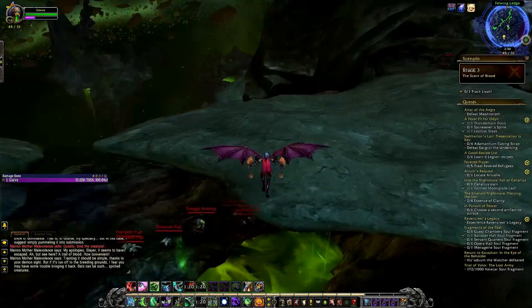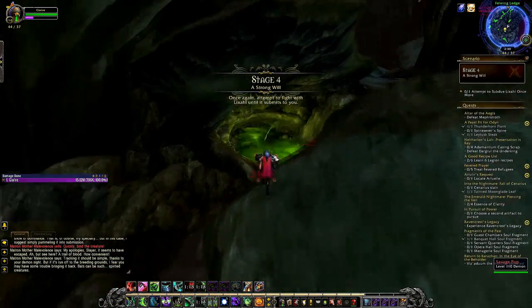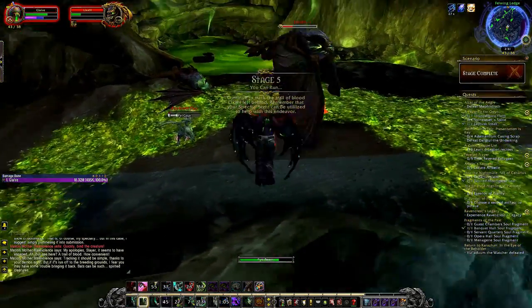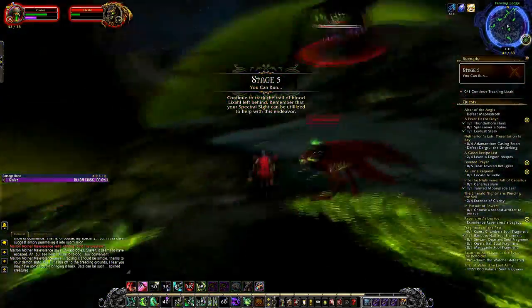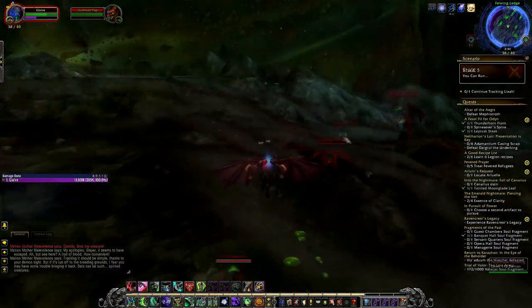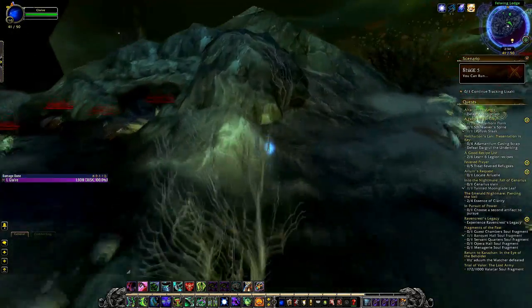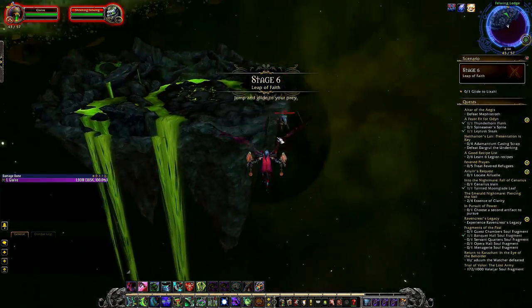Once we have found Lixar we will then be up to stage 4, in which we have to once again try and subdue Lixar by doing damage to him. After you get Lixar down to about a quarter health he will cower off, and this time you will have to track him for the second time. All we want to do is continue up the hill, and once we get to the top of the hill you want to go as far left as possible and you will come to a cliff face.